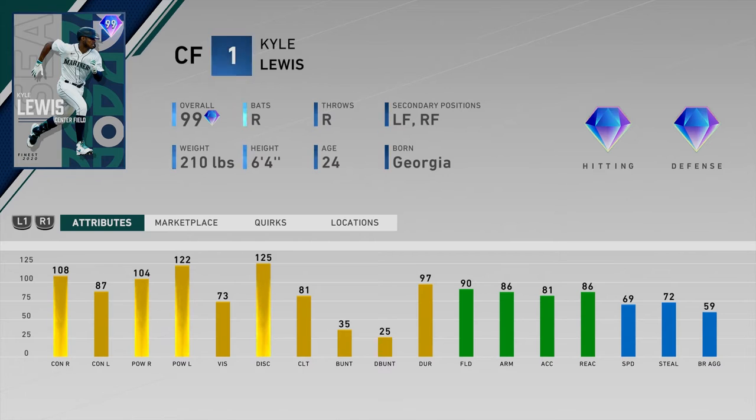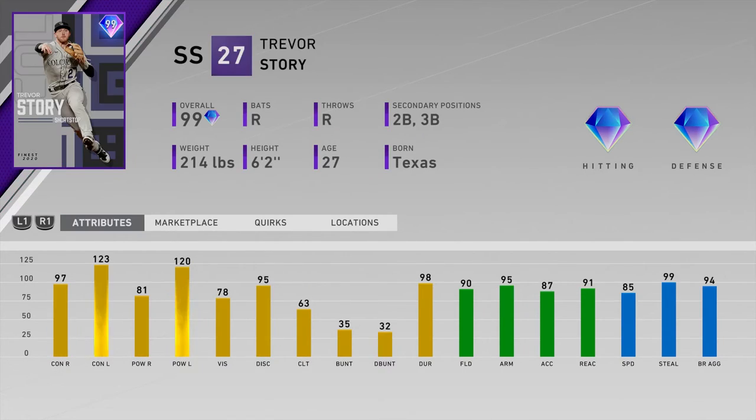Number seventeen is Kyle Lewis of the Mariners — pretty good righty splits at 108/104, but 87 contact versus lefties is lower than you'd like. On higher difficulties that won't cut it. He has decent fielding stats and 69 speed, which is usable but not great. The outfield is already so loaded with Mantle, Trout, Cobb, Griffey, and Soto that I don't see starting Lewis over any of them, and there are so many cards with 125/125 splits on one side that I don't even see platooning him.